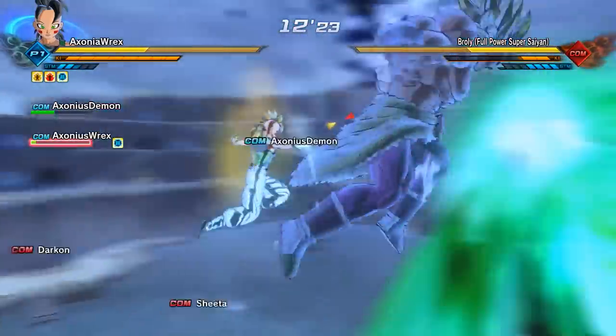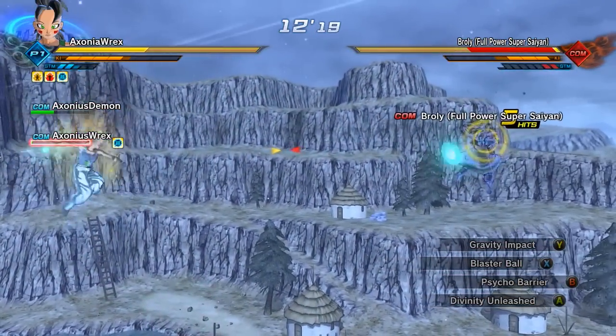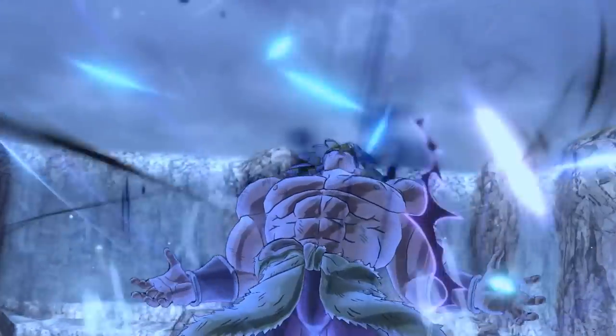If Broly uses Gigantic Drawer, you can easily vanish behind him and then stamina break him. It's actually an extremely easy move to get around if you're close to Broly. Surprisingly, he's gonna then power up yet again.